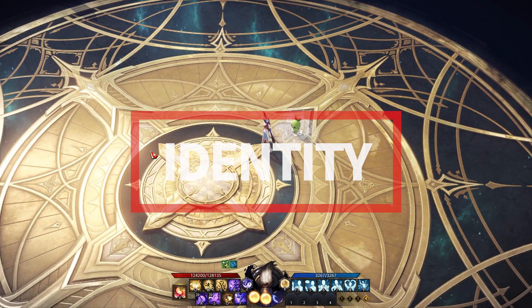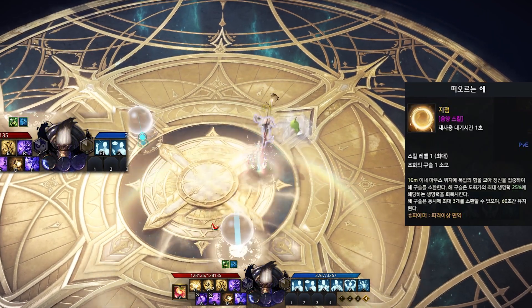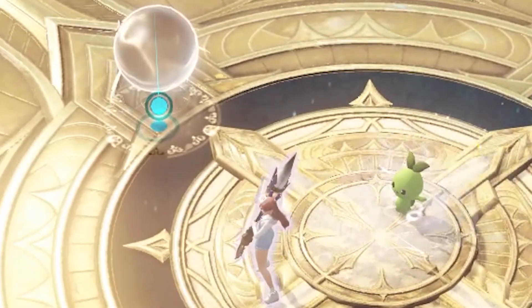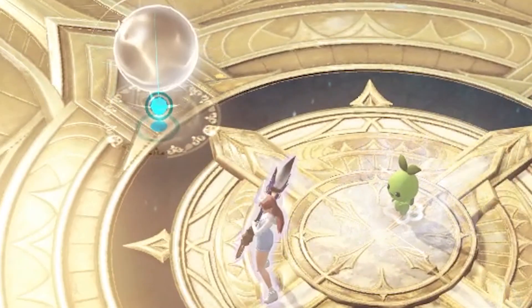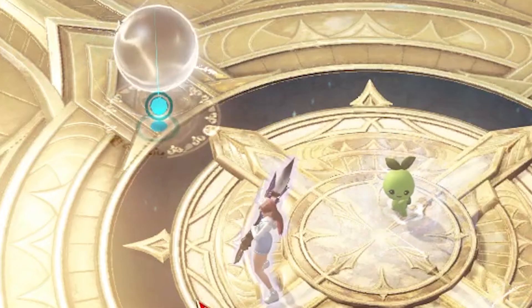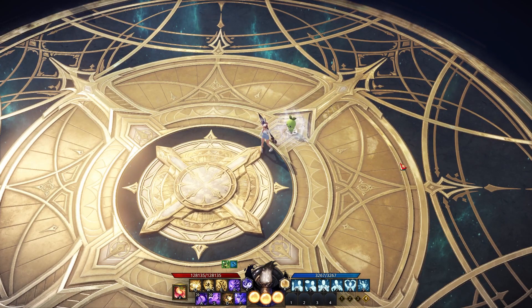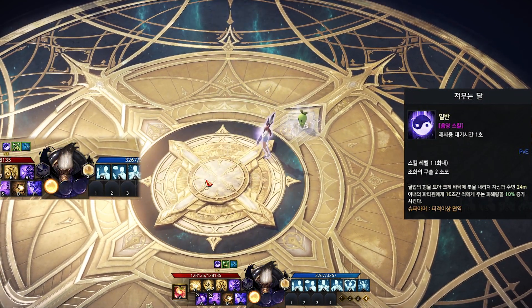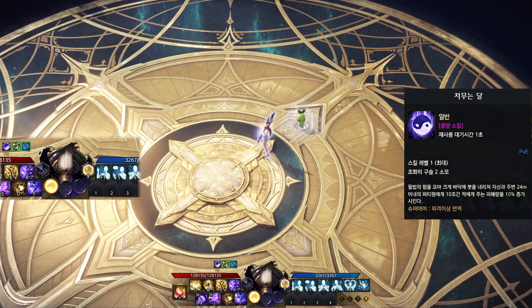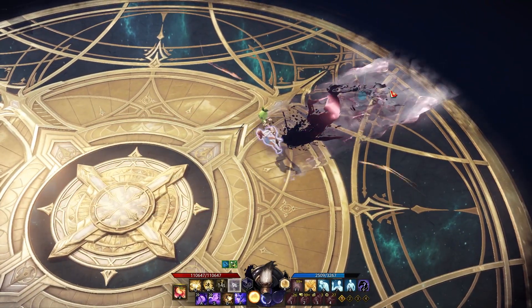Let me show you the identity skills first. Rising Sun is a healing skill — consuming 1 identity orb and installing 1 stationary healing orb that can be interacted with. The reducing bar represents the remaining time of the orb. If you want additional healing, interact before the time runs out. The next identity is Setting Moon — consuming 2 identity orbs and providing a 10% attack rate increase buff for 10 seconds. This is the reason I told you she has a little intricate skill management.